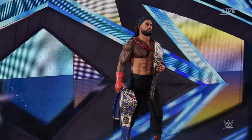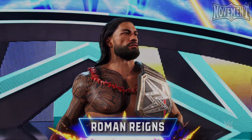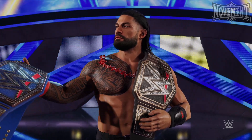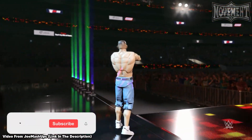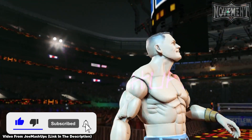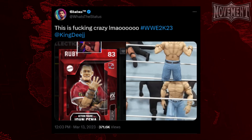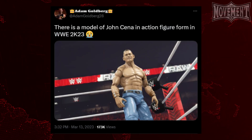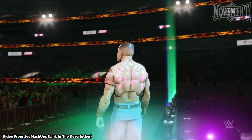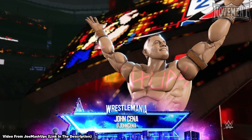The newly released WWE 2K23 came with a bunch of cool secrets and easter eggs upon its release, and perhaps none of them had the community captivated quite like this action figure John Cena that was discovered. Originally found within the game's files, a variety of modders posted screenshots of action figure Cena to social media, proving that he does in fact exist within the game. However, the jury was still out on just how you go about unlocking this unique character for your copy of 2K23.